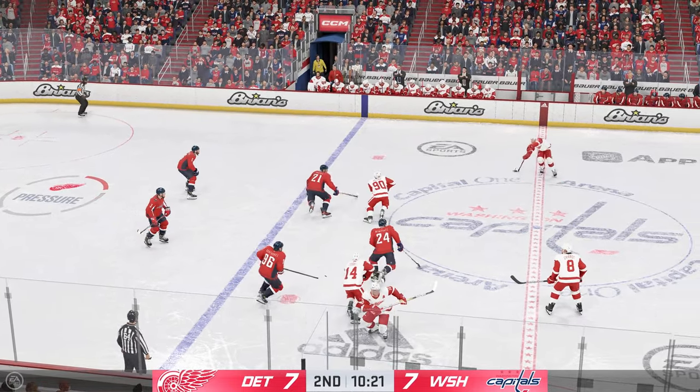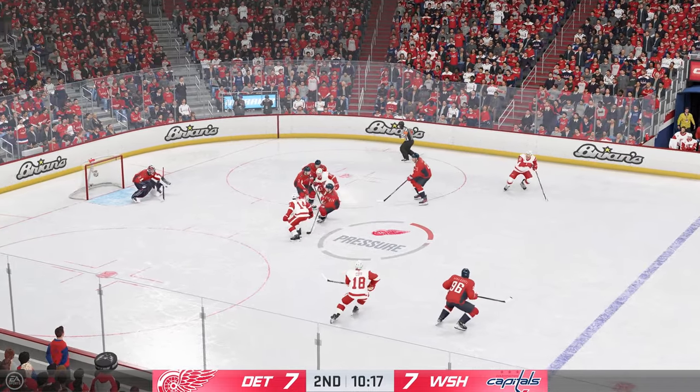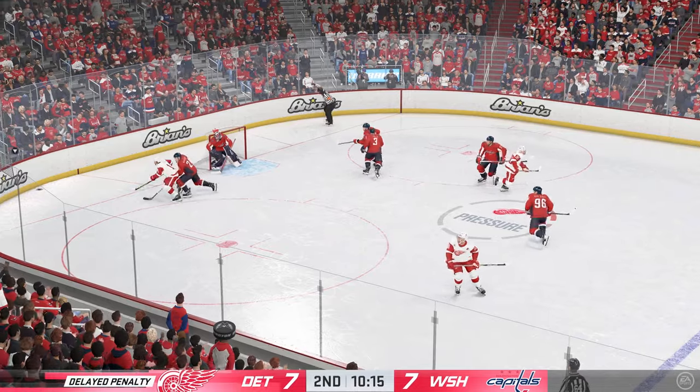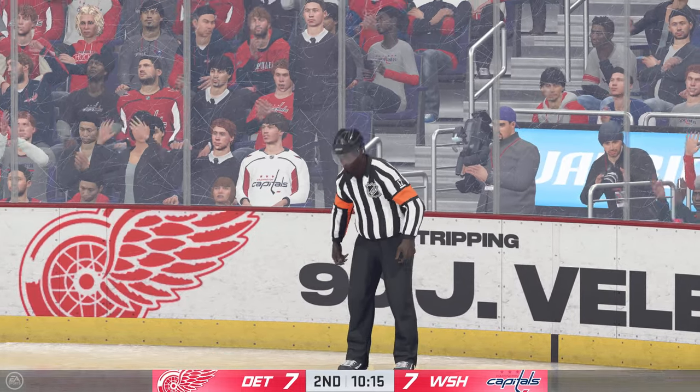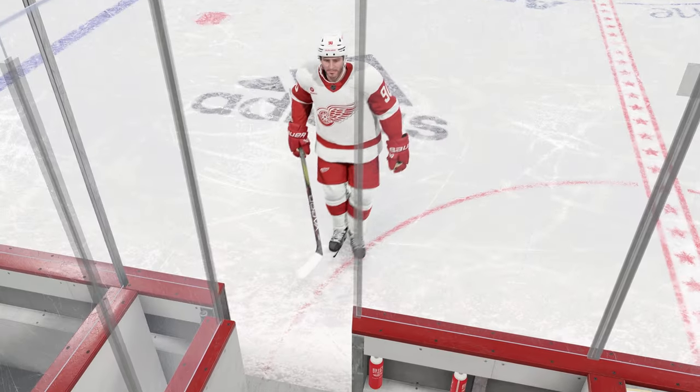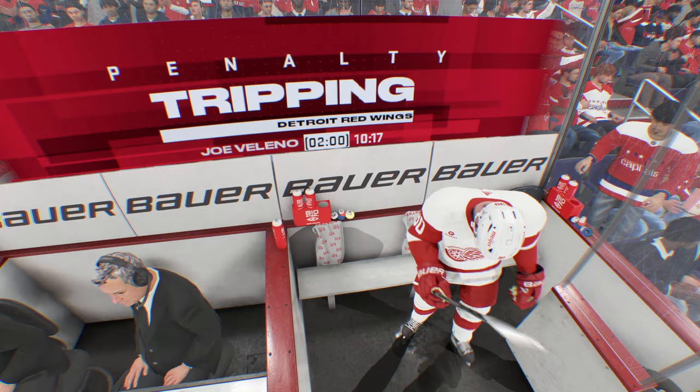Detroit's got possession of the puck after that neutral zone face-off. Moves it quickly over to Milano. And he's taken down — the official's arm signaling for a penalty. Let's see the call here. He needs to find a way to manage his emotions here because they're creeping into his game. That's the second penalty he's taken this period.